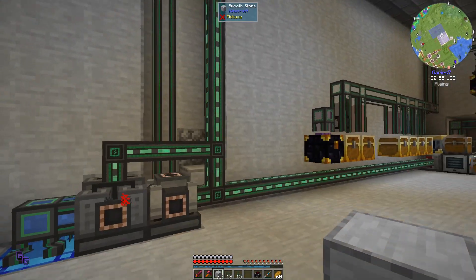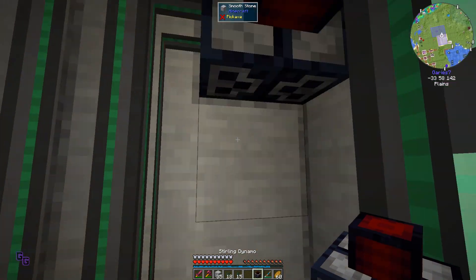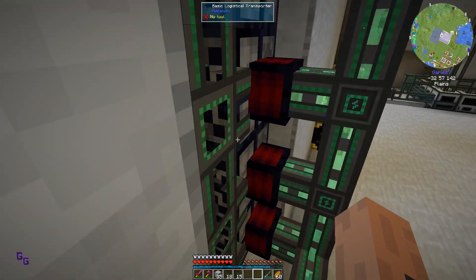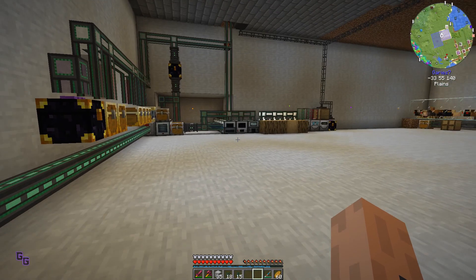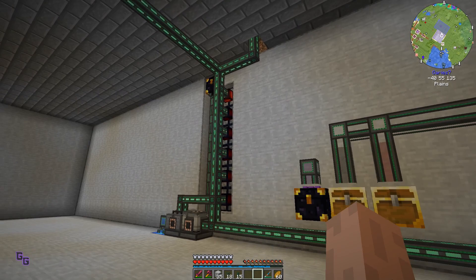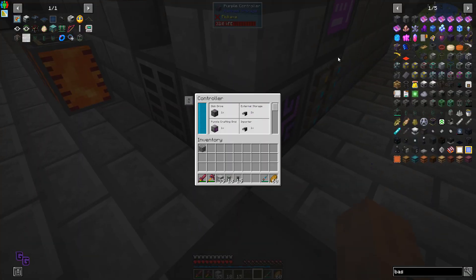I don't want to do more dynamos, I really don't. This will at least be additional power. You know what I think - the only thing that uses power currently is these machines and the refined storage system which only uses 25 RF per tick. So what if we break this down?